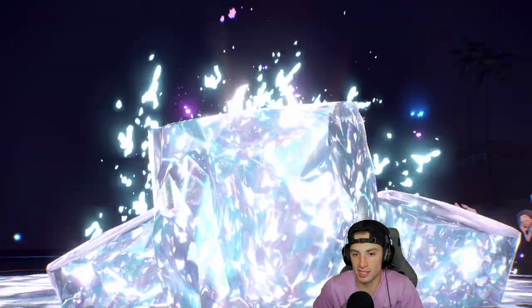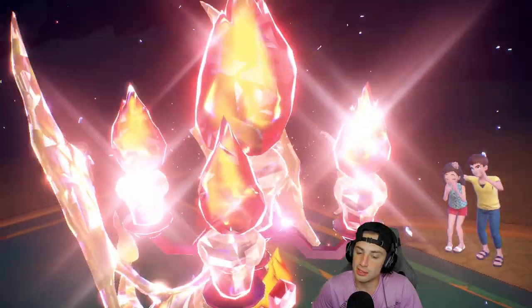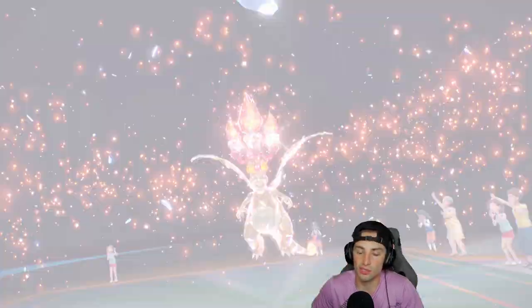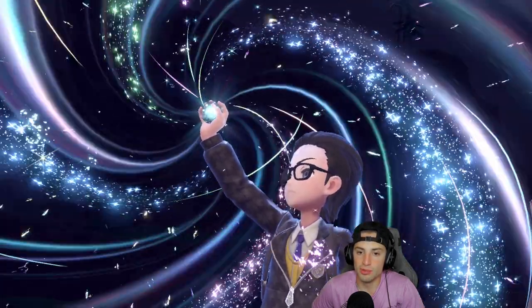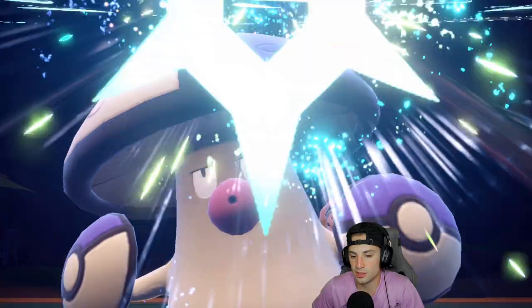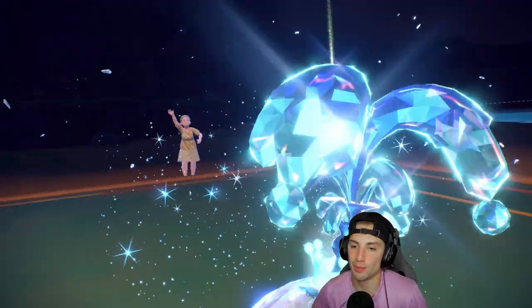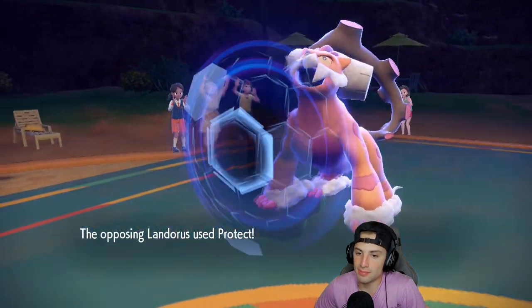Rock moves are Charizard's worst enemy, but since we Terastallized into Fire it's only two times super effective instead of four. I think we might see an Amoonguss Terastallize — yep, Water Tera into Amoonguss. I think he's gonna Protect Landorus and put my Charizard to sleep, but we can deal with that — nothing crazy. Smart play from our opponent.